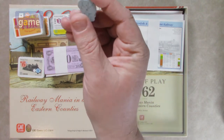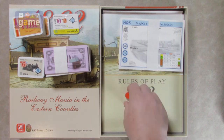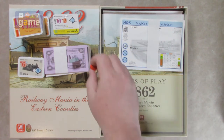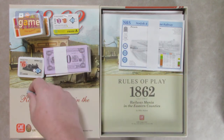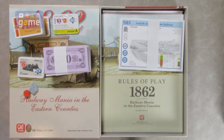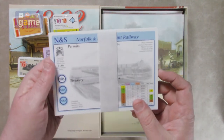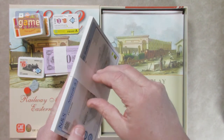And then we've got two loose tokens — we've got an elephant, a nice wood meeple, and then a marker. It's very unusual to see GMT ship with loose items in here. Even their dice are usually bagged. So it's interesting. And then we've got our railway cards.